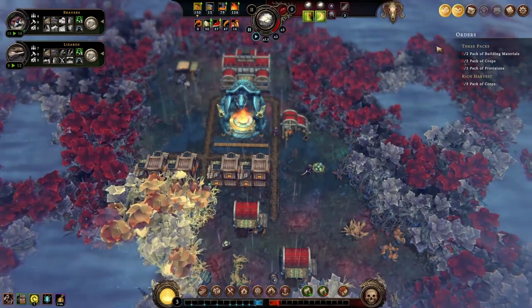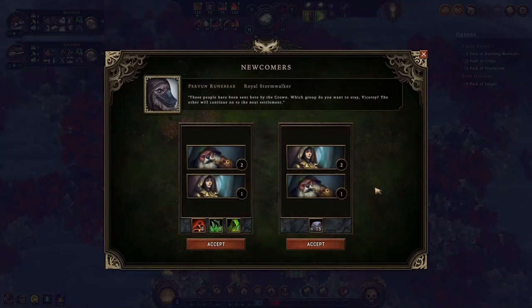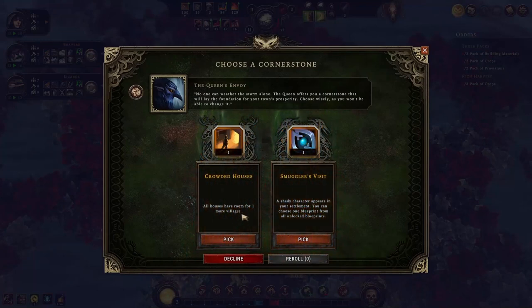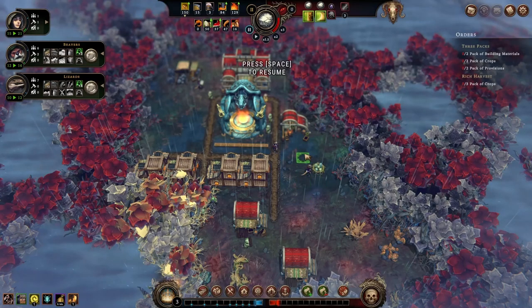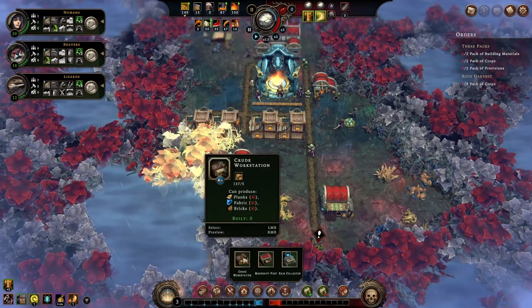After the storm, the new year starts and we have newcomers. Let's take the group with 2 Beavers and 1 Human — the goods they bring, 3 coals, 5 herbs, and 3 clothes, are better than 15 stones. For the Cornerstone: all houses have room for one more villager. I'll choose one blueprint from all available blueprints — let's go for crowded houses. Actually, I think I should have picked the other one... but it's too late. It's good — we have more workers now.